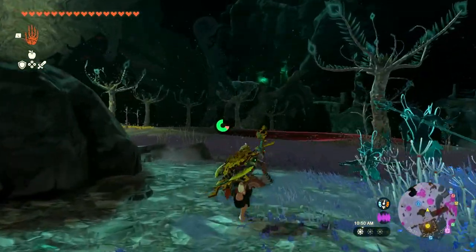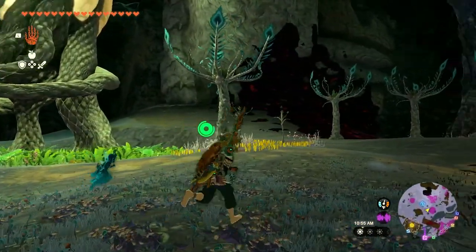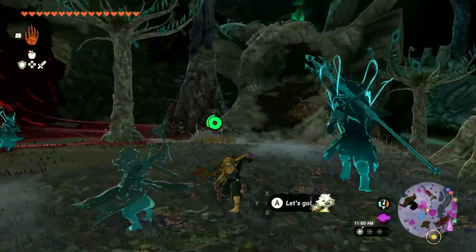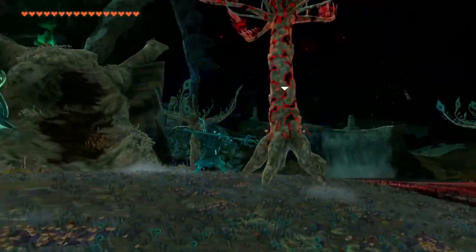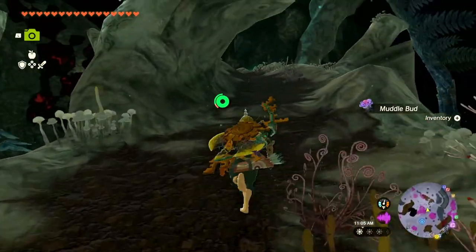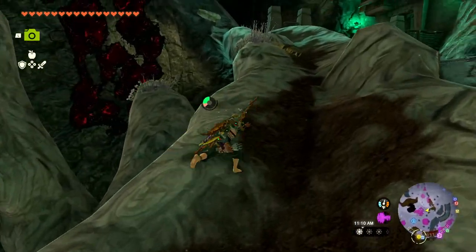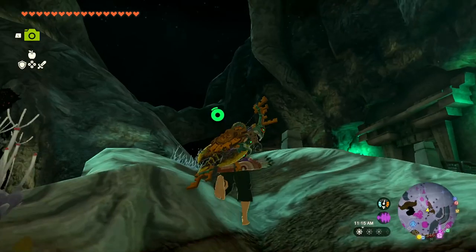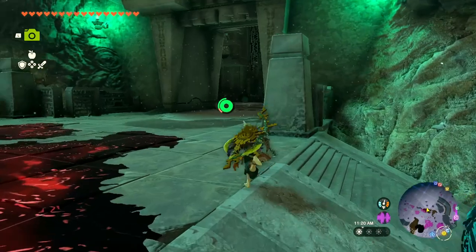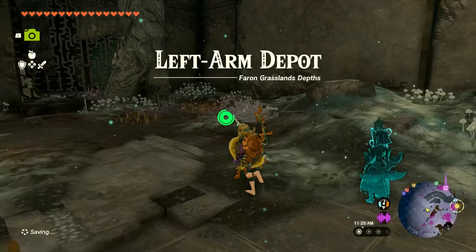This feels like its own little section of the depths in a way. Oh no, more trees — are these a different kind? Nope, still just an Evermean. I'm just going to ignore them and walk away. If it's a conflict I can walk away from, I will gladly do that. And just into here — whoa, Left Arm Depot, Farin Grasslands Depths.